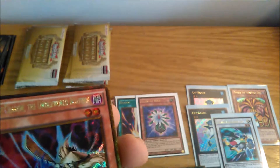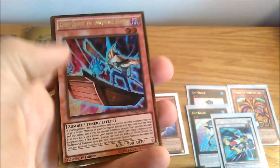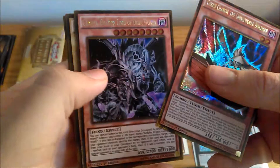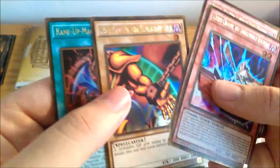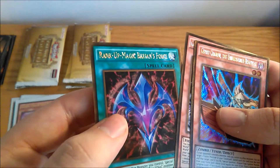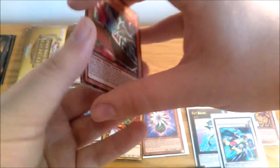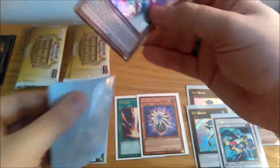Ghost Charon the Underworld Boatman — a little zombie tuner for us. Graffa Dragon Lord of Dark World. An Exodia piece — nice, the left arm of the Forbidden One. That's pretty cool. And a Rank Up Magic Barian's Force. That's neat. A pretty cool box we got again, not as good as box two, but still pretty awesome.